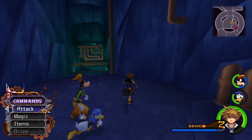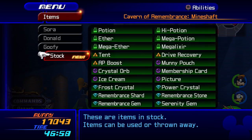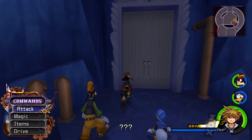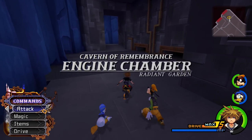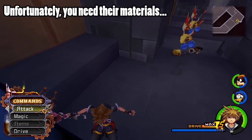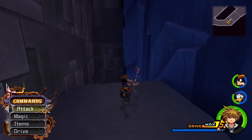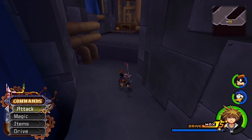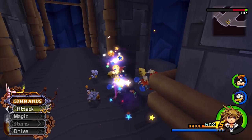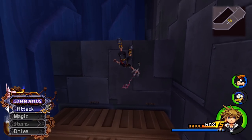I don't actually recommend leveling here — there's really no need. I'm going to pop into my stock real quick and use some Drive Recoveries on Sora. We'll find ourselves in the Engine Chamber. This area you can just kind of skip through if you want — there's no reason to fight all of these. It can be beneficial to kill them for the synthesizing items though. Right here we can grab a chest containing a Serenity Crystal. I do recommend killing everything you see — let's clean up the area.